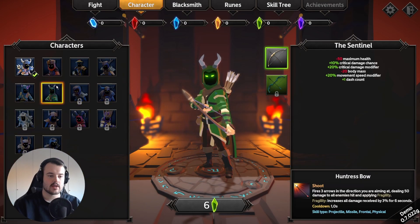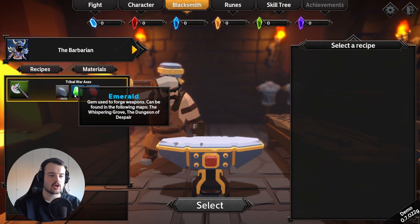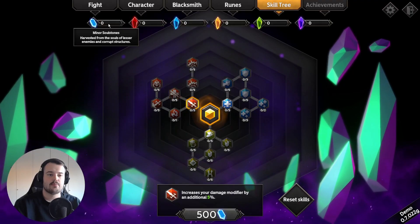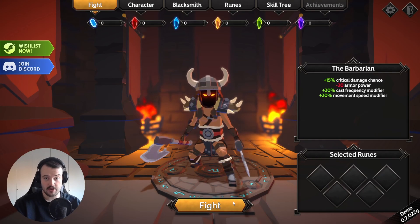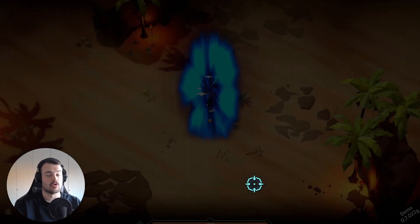A whole bunch of characters available already. There's six in this prologue version and then there's a bunch locked for the full release. We're starting off with the barbarian using two axes. We can upgrade our axes at the blacksmith, we have some runes which are passive upgrades, and we have the skill tree. We're heading to the Scorching Valley — three maps available already.